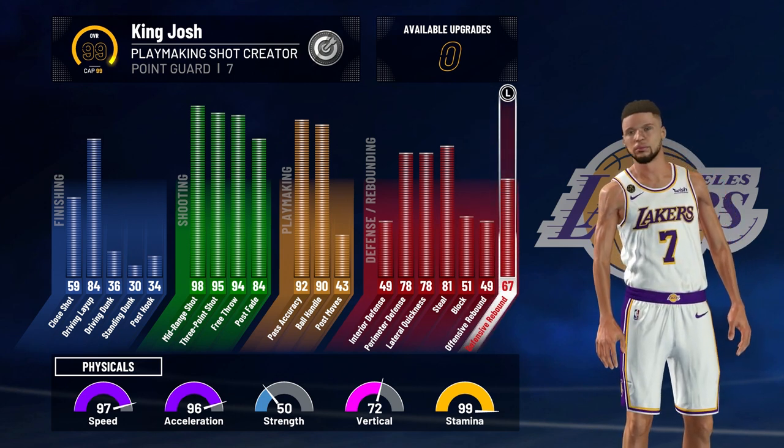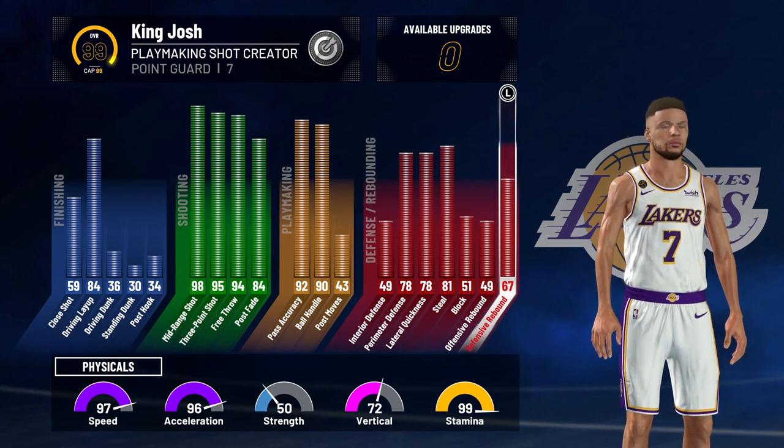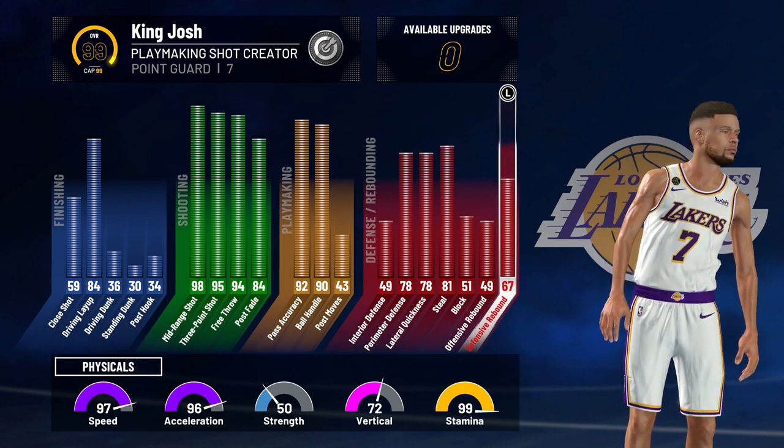Going into the physicals, it has a 97 speed, 96 acceleration, 72 vertical, and 99 stamina.